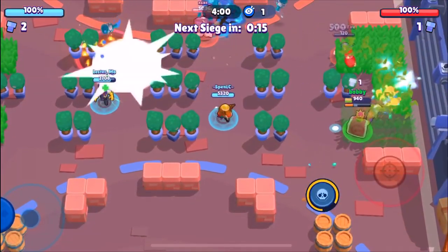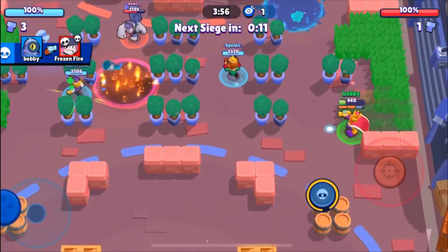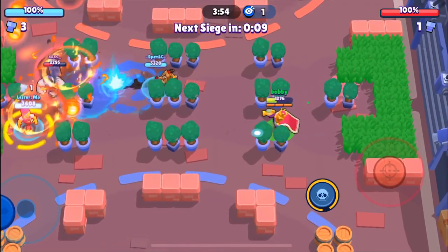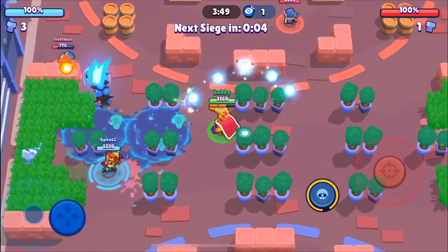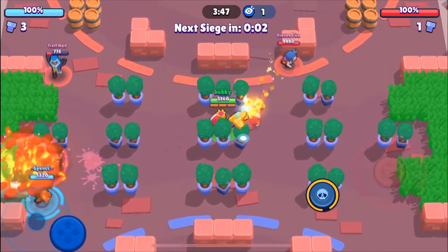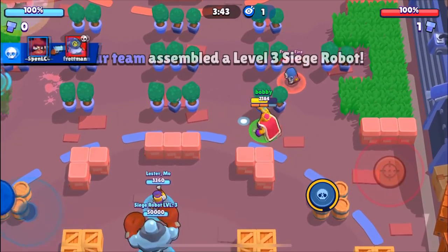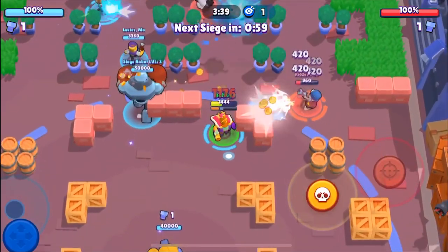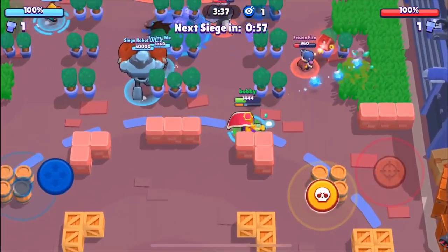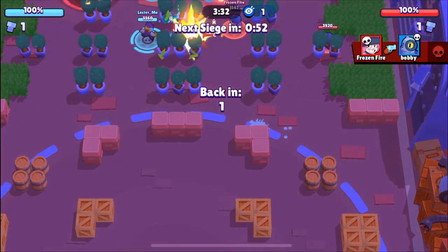We're just going to be holding our lane here. It's important that you hold your lanes in Siege because you kind of have to hold middle possession. We're going to be able to get the kill there — Lester is going to be able to kill their Frank but he's going to go down. We've got a full health Penny on us, probably going to try and come close and auto-aim us. We got the one shot and went right back into it — good play on the Penny's part.